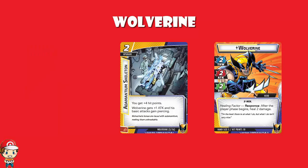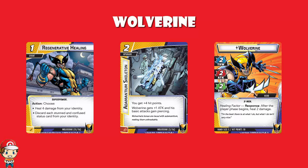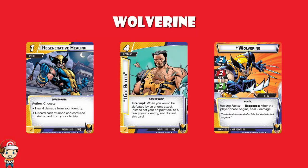The two-cost upgrade Adamantium Skeleton gives you plus four hit points, plus one attack, and piercing — amazing on your basic attack. Regenerative Healing is a one-cost event that lets you either heal four damage or discard each stunned and confused status card. 'I Got Better' says that when you would be defeated by an attack, you discard the upgrade and go to five hit points instead — a great way to survive unforeseen lethal hits.